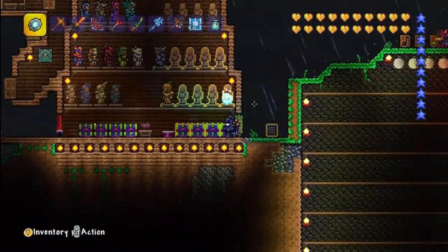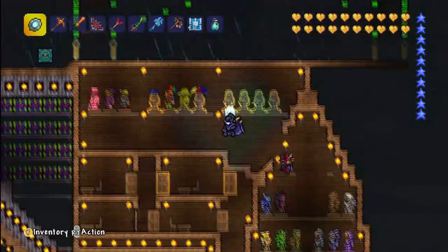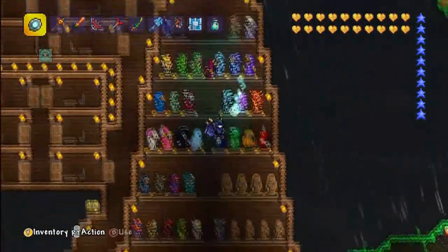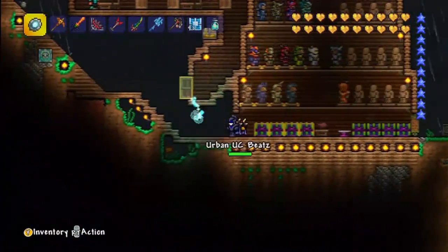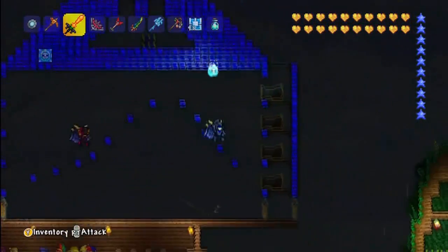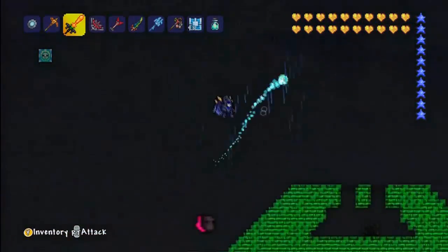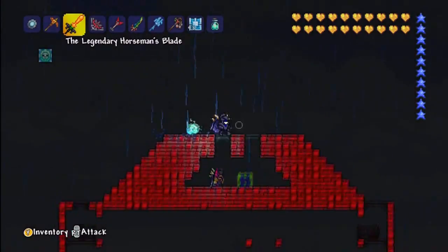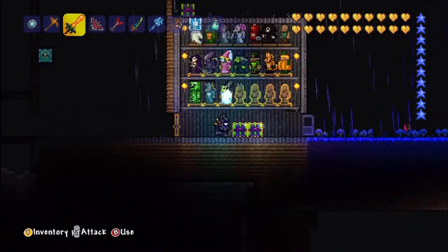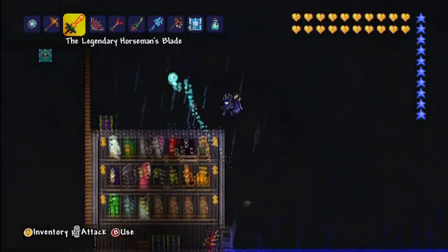To the left he's got all the vanities on display with all the armors. There's one of my favorite costumes — the pink guy. I think it's Georgie's outfit, Georgie's tuxedo — really cool outfit. Above that he's got what looks like a cannon place. I don't know, I think that's a work in progress. There's a random golden crown in there.